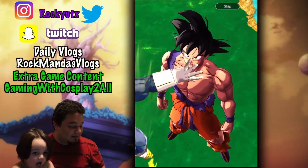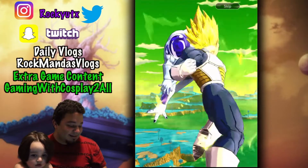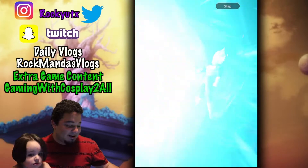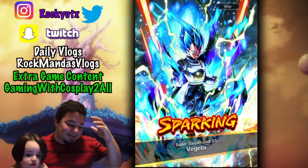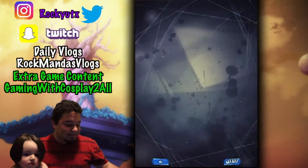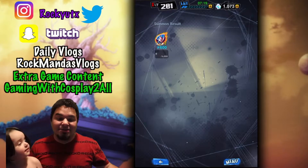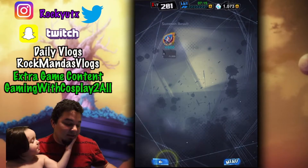We get Nimbus. Vegeta popping in. Let's see what happens — Big Bang attack? Come on, come on. So it's a guaranteed... alright, I guess I'll take it. I'm trying to be a completionist with all the characters, guys. So I'm trying to do my very best to complete all the characters I currently have in the game.